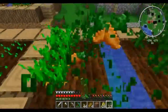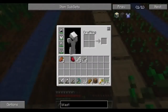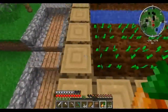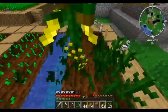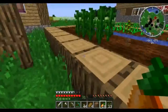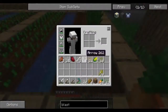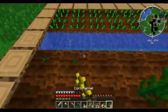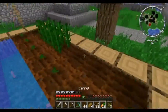Oh wait — I don't need to kill spiders. I was smart — I actually planted some flax seed and some corn. So that will give me the string I need. Yeah, that's perfect — flax seed and corn kernels.